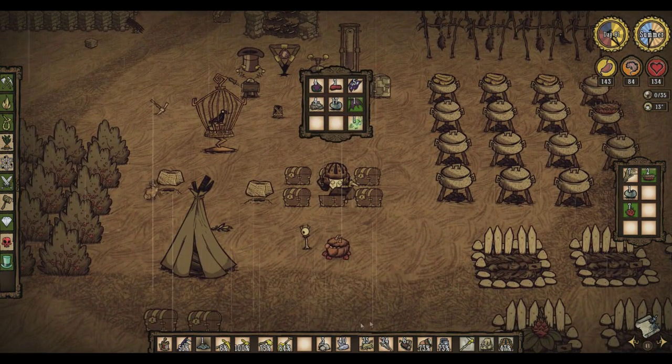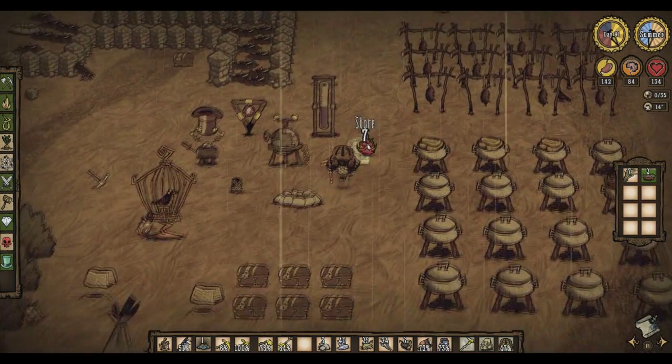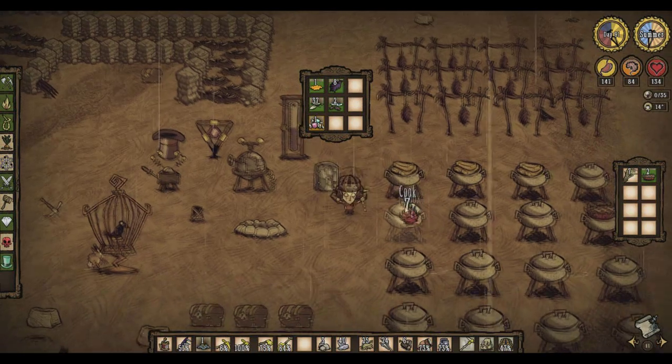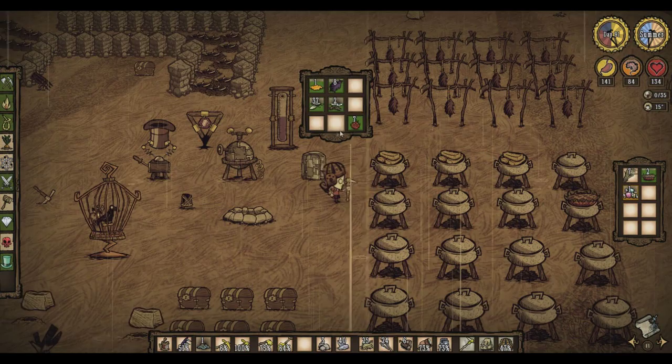Put the bat wings away. Put that away. Put this in the fridge — actually I want to make food. Oh shit, I have one in there already.